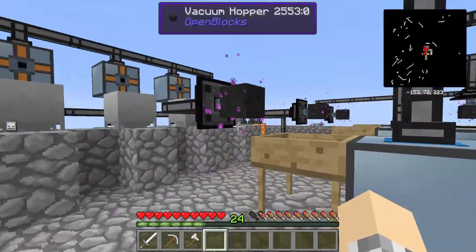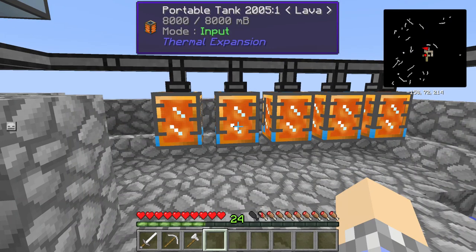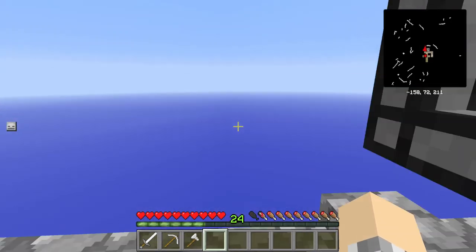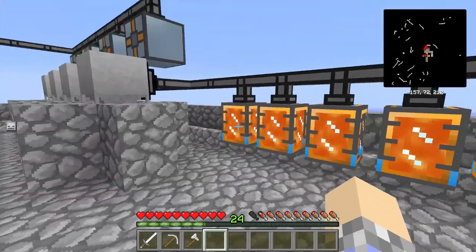Right now we're going to focus on making power, because in order to do anything we've got to make some. These are not the best tanks to use — these are cool because if you shift and right-click them you can pick up the tank and take the lava with you. I'm not sure where that would be useful here, unless we took it up to the clouds, which we'll eventually do one day.